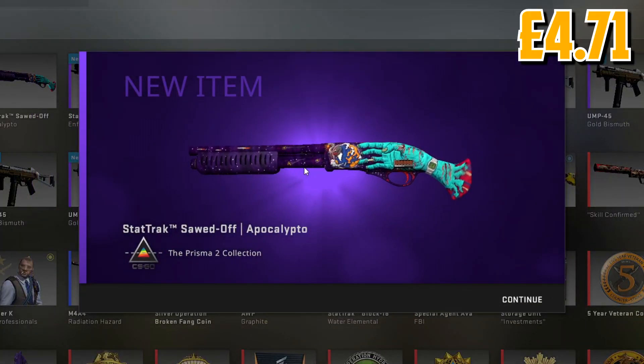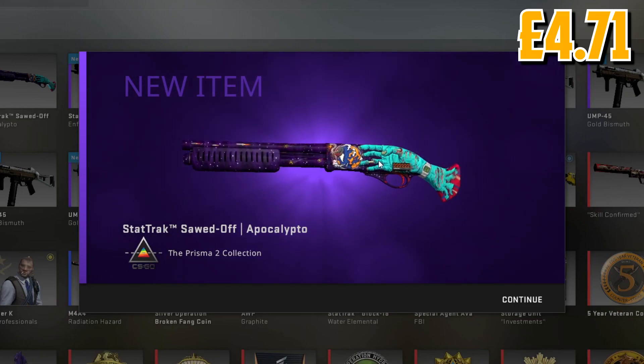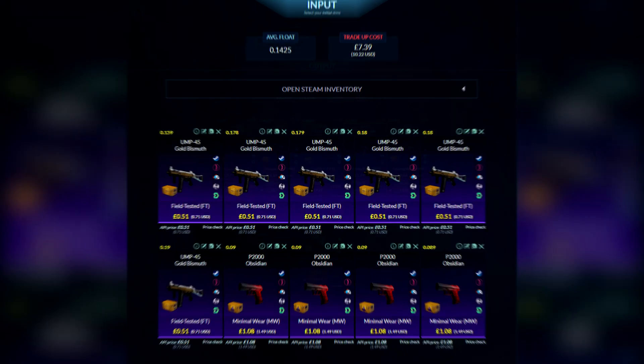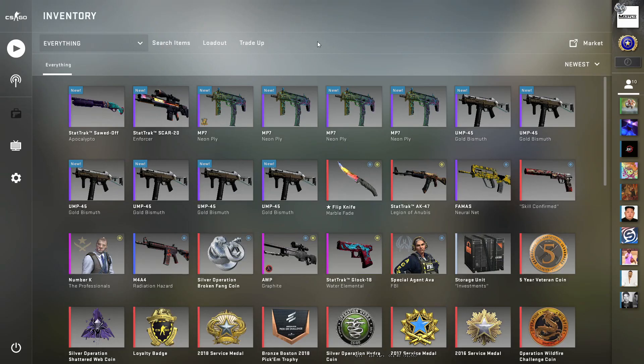We lose 9p so we technically break even - but why is it giving me the right collection but the wrong gun twice in a row? So it's a win and kind of a loss so far. Let's move on to the last trade up of the video.